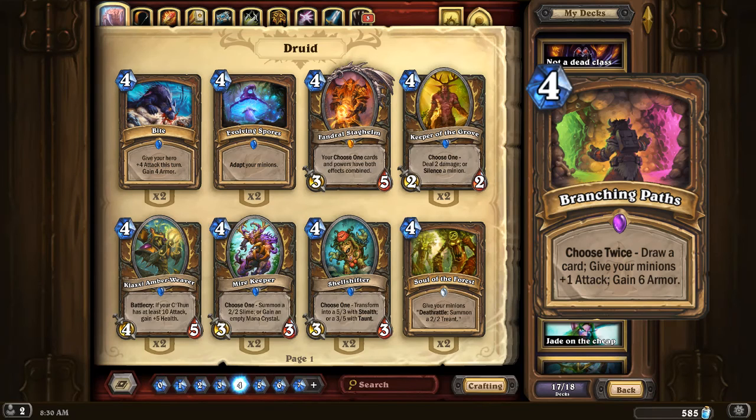Branching Paths lets you choose two times out of three options. You can draw a card and give your minions plus one attack, or gain six armor and draw a card, or gain six armor and give your minions plus one attack, or gain twelve armor, draw two cards, or give your minions plus two attack — you can choose any option twice. The amount of flexibility in this card makes the four-mana cost pretty reasonable. Using it to draw two cards is sort of an Arcane Intellect for Druid, and paying four mana to draw two cards can be the right answer in many situations. Because of the flexibility, there has to be a slightly increased cost.